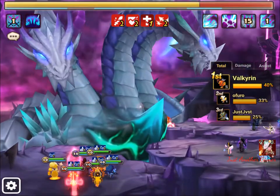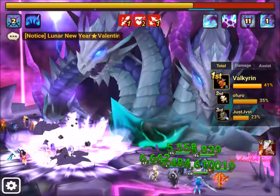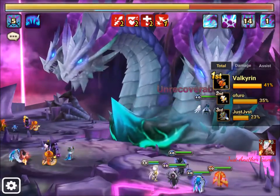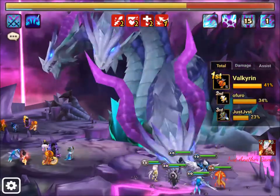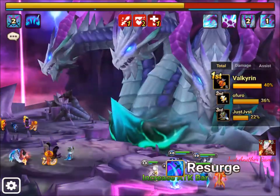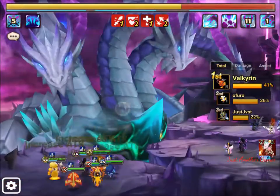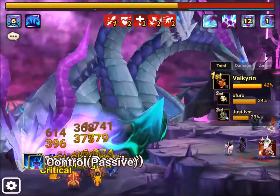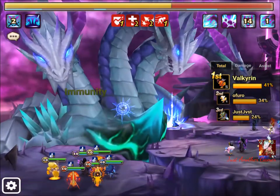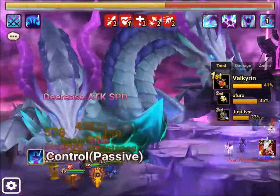The Dark Death Knight works well. Chesun is a rather common pick. As an alternative, O'Furo is using Darien instead of Diaz because the 15% damage reduction passive works pretty well. For cleansers, I have Delphoi and Anerville. My front line is Delphoi, Diaz, and Chesun, with Colleen, Tessarion, and Anerville in the back.